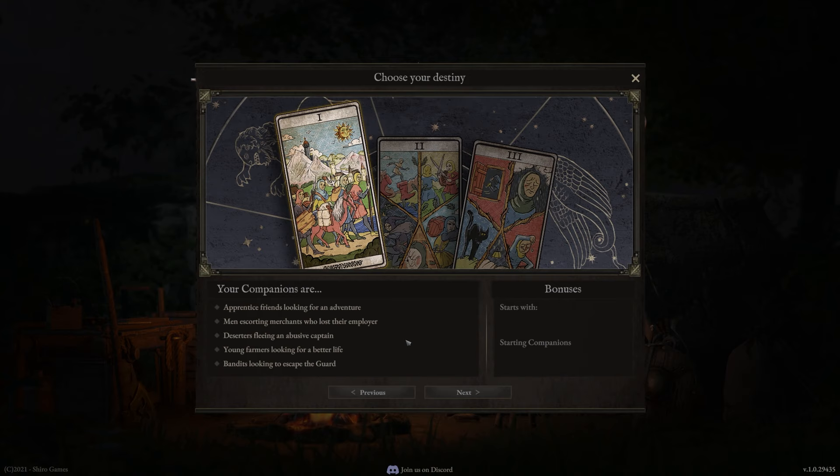We're going to start a new game and choose our destiny. Let's go over the different compositions or options for a crew. Bandits looking to escape the guard — don't pick this one as it already comes with two rangers, and one can be picked up very early in our starting area. The farmers with less happiness are also something you want to avoid at all times.